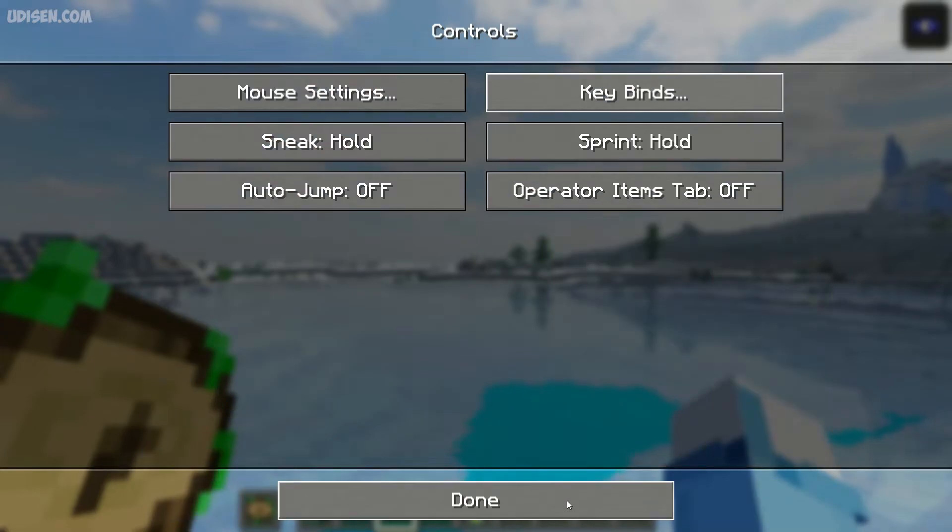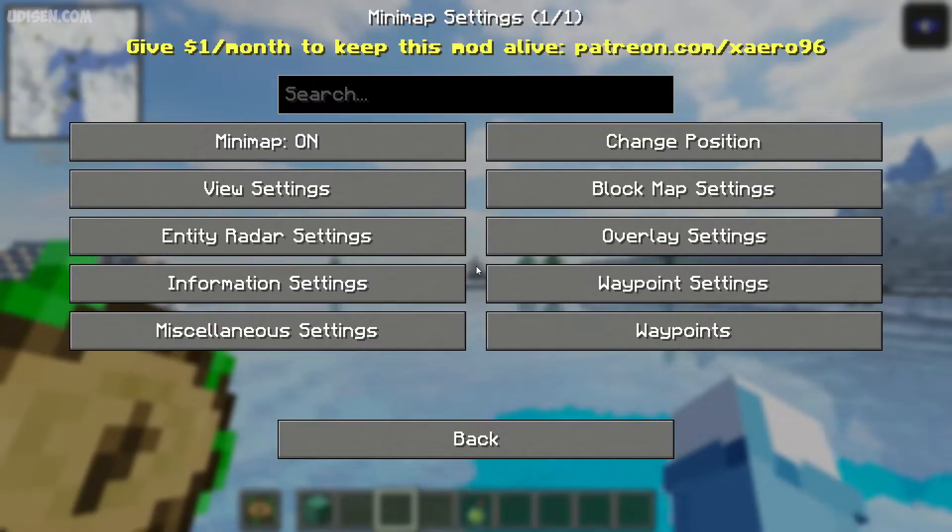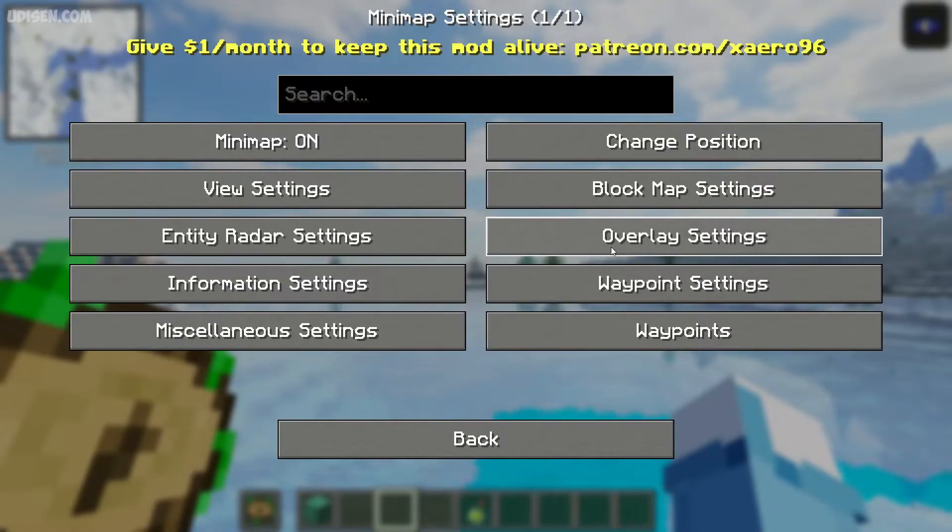After that, press Done, Done, Done. Escape back and return. Here, choose the option Overlay Settings.